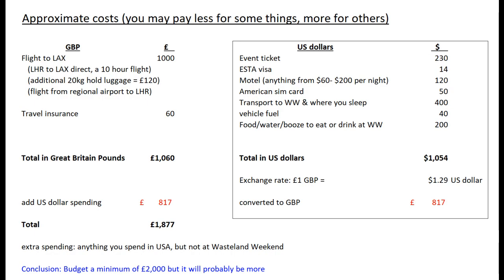This final section breaks down all the different expenses you're going to have to pay to get yourself to Wasteland Weekend. The single most expensive part is your flight to LAX airport. The flight I recommend is the single 10-hour flight from Heathrow to LAX. The alternative is two five-hour flights with a layover either in Reykjavik or on the US East Coast. The great advantage of the single 10-hour flight is that at the end of the weekend, when you're absolutely exhausted after partying hard, you get on that plane at LAX, take a sleeping pill, and wake up at Heathrow.